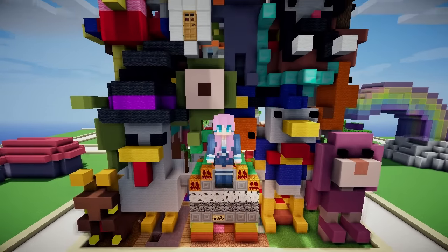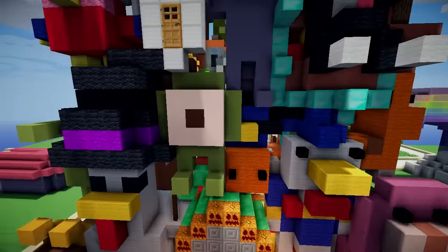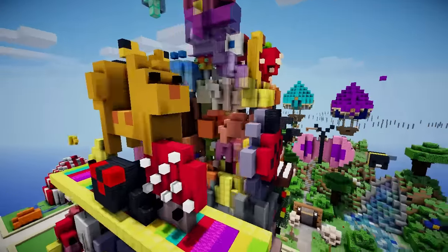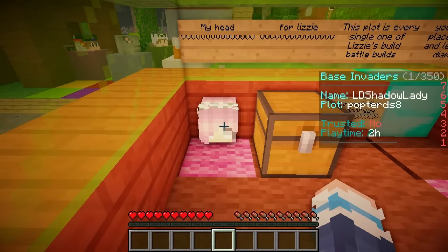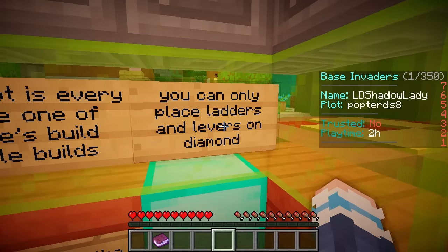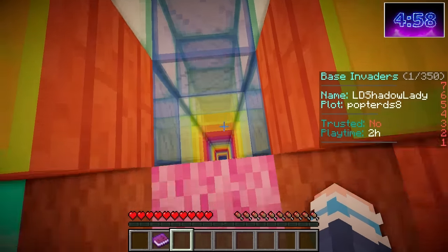Now it is time for the final base — this one looks insane! There are so many cute things: we've got Donald Duck, Mike Wazowski, there's a puffer fish, a unicorn — wow, this is so cute! Let's do it! So this is the head we are looking for. This plot is every single one of Lizzie's build battle builds! You can only place ladders and levers on diamond. Go through the doorway — it wants me to walk this way but there's a huge hole right there!